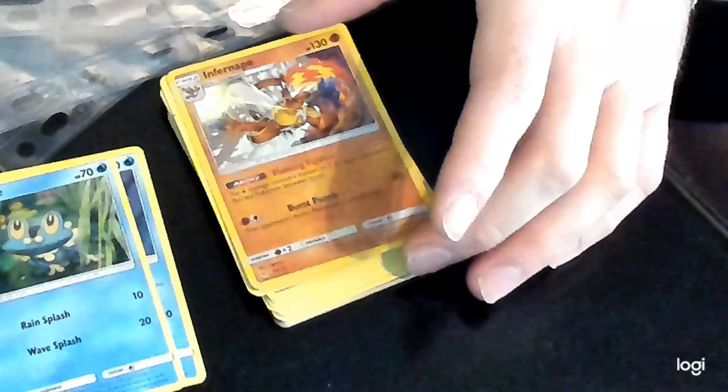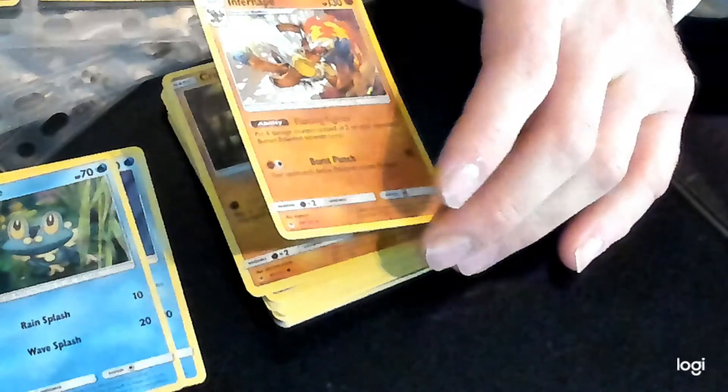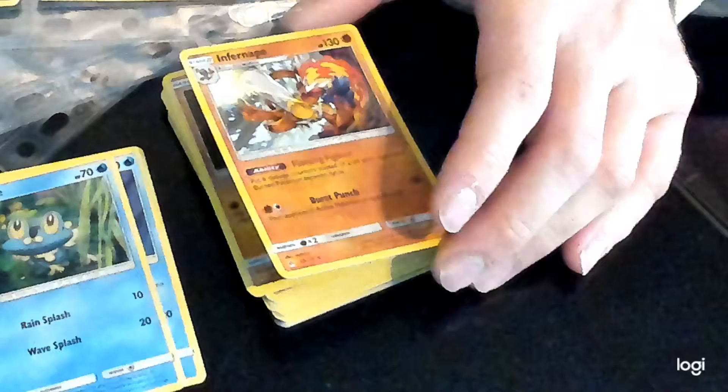And we're dropping all the way down to Inferno. We'll click on this because this is the holo card, and there could be 3 versions of it — actually no, there's only 2. So there's the holo and reverse, so we have the genuine holo.